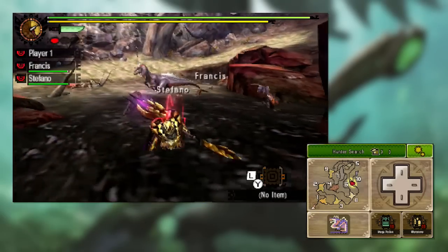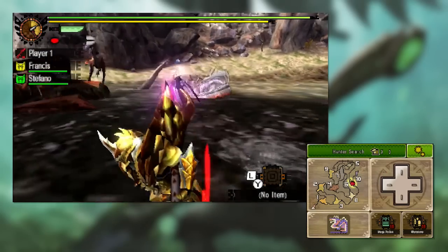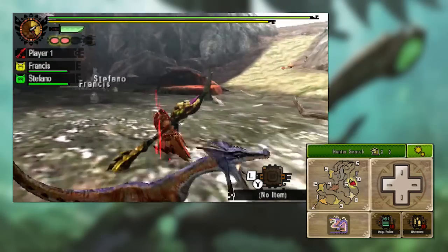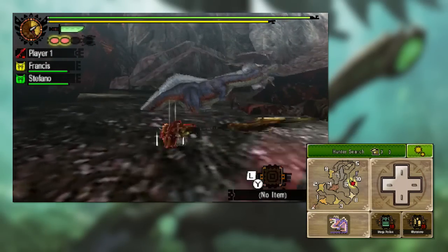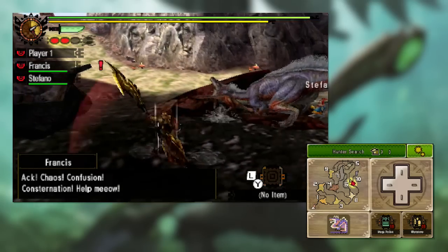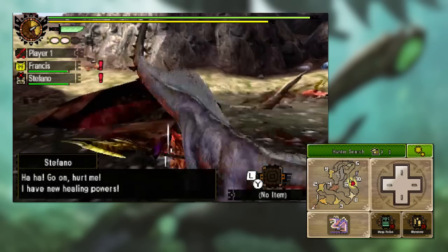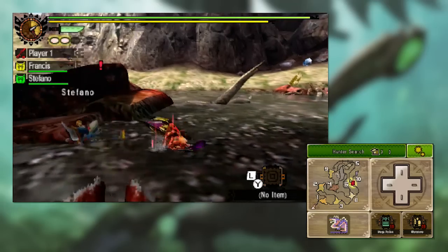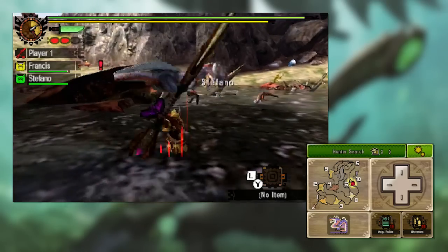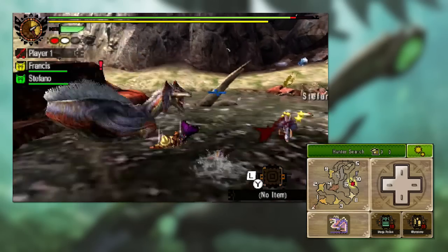There we go — I just gathered some red essence by hitting him in the face. Hitting him in the back or hind legs gave me white. As you can see my character has now glowed red. What I can do now is chain together some slightly different combos — I can chain these together a hell of a lot longer. In fact I can almost chain this as an infinite combo. The most potent combo you'll want to chain together is X, X, A, X, X, A, X, X, A — and you can keep going like that.